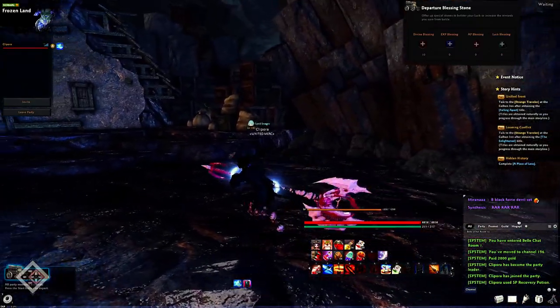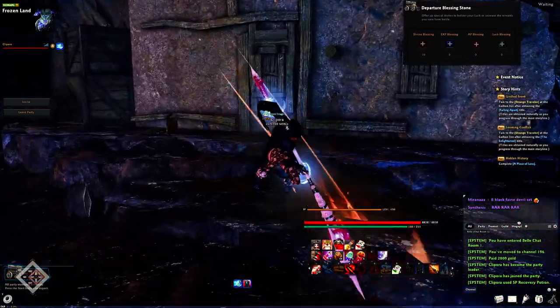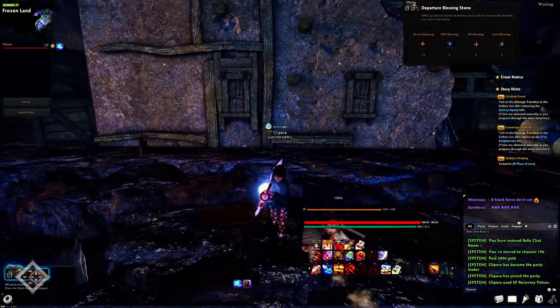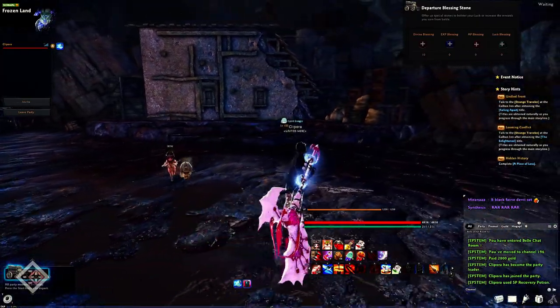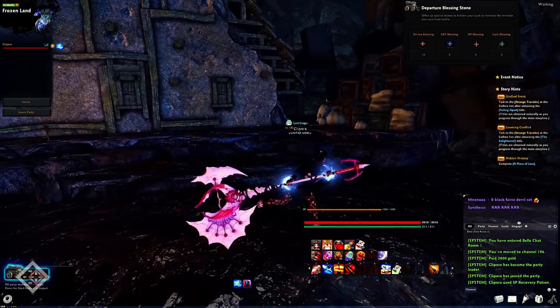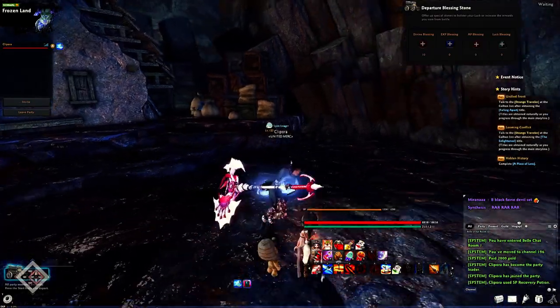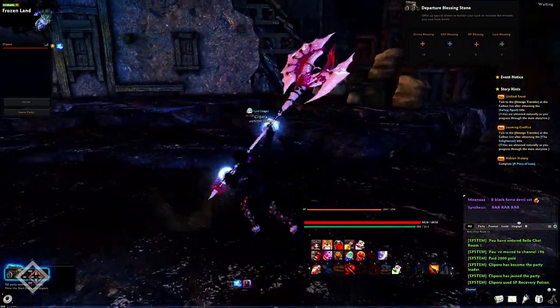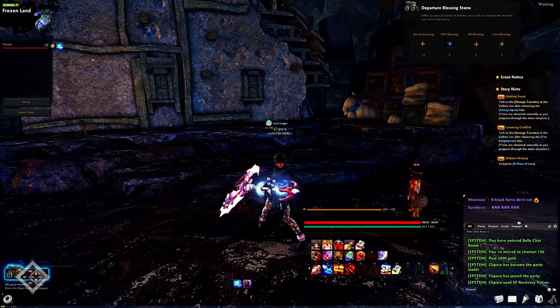Here's her second smash — on hit it gives stamina back. Here's the extension out of the second smash, which also gives stamina back and hits three times, which is why it's really good. Now the fall-down animation on her second and third smash — here's the third smash and its extension. You can see that fall-down animation — it is very random, sometimes you won't get it and sometimes you will.